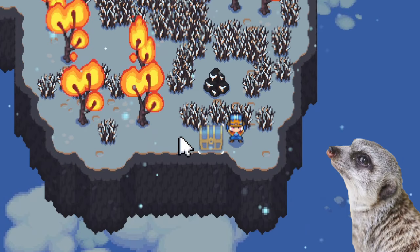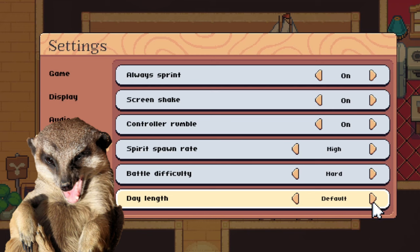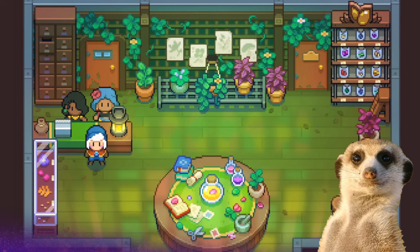Number four: they also added more customizable stuff in the settings, particularly reduced flicker for those that hate anything flashy, and time can also be adjusted too — so no more falling asleep while in mid-air, or no more passing out in general.